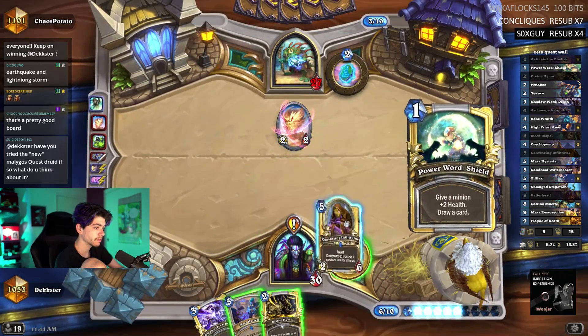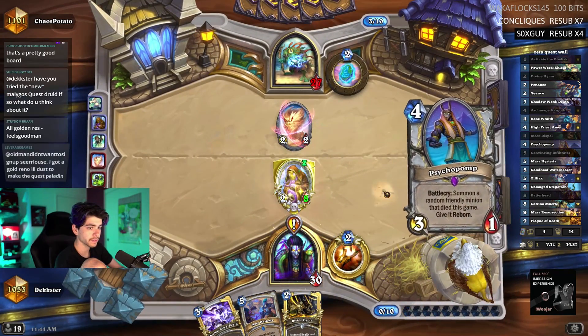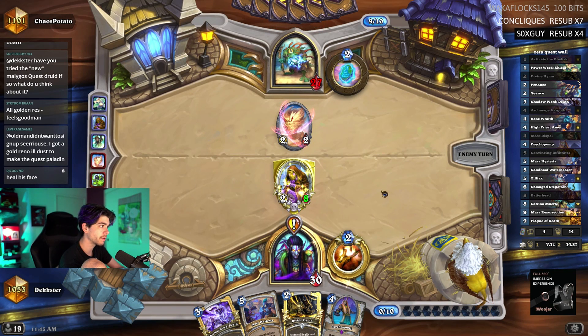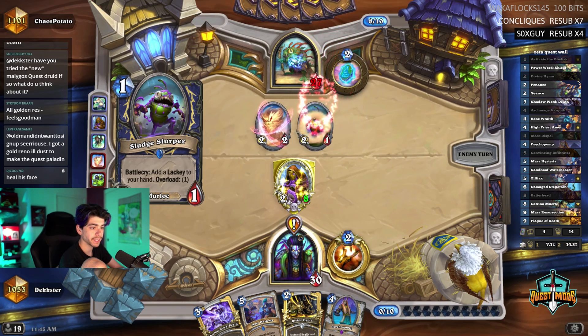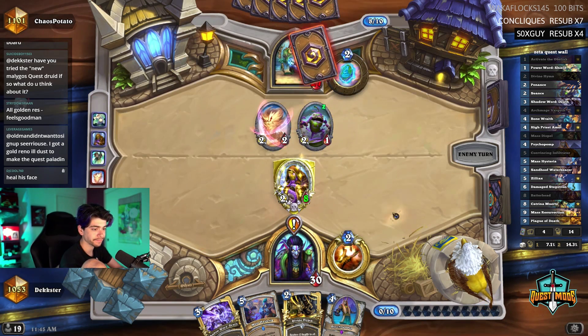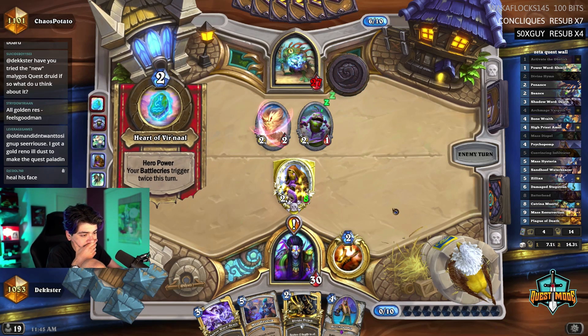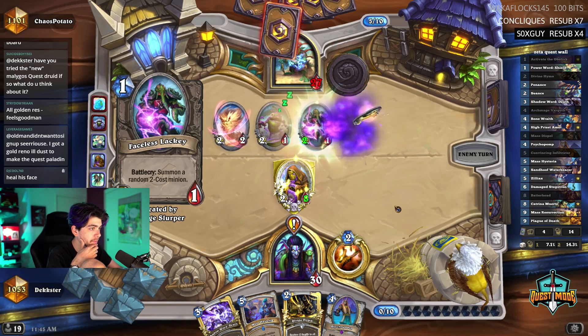Guess I need more cards. Need to power that. So he's running the slow version - he's going to have the other scheme for my other mass res. So how am I going to do this? Heal his face, get my quest completed. Holy shit, actually yeah. At least next turn, we're going to pump it up. Where are my trees at?